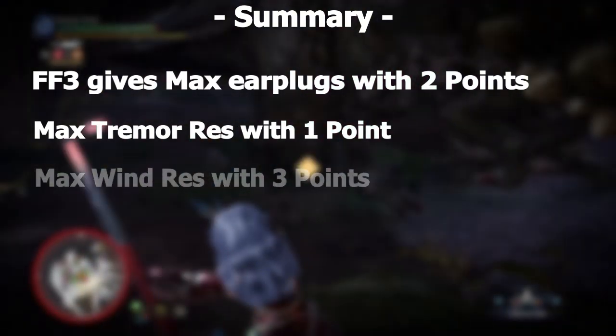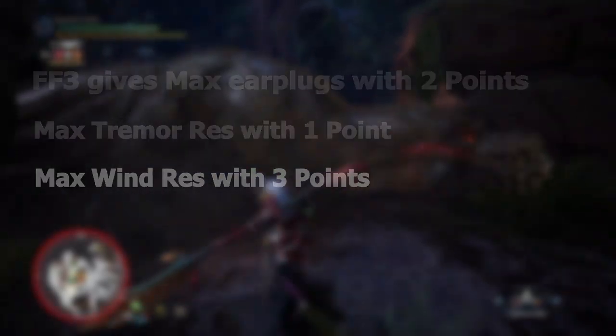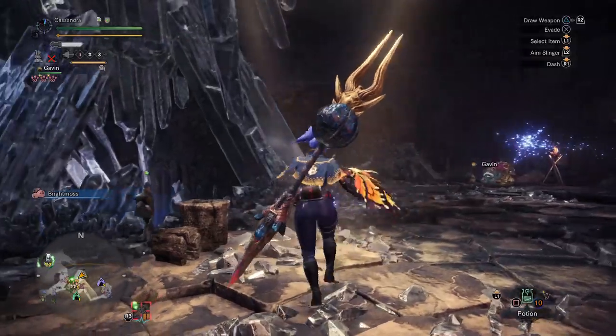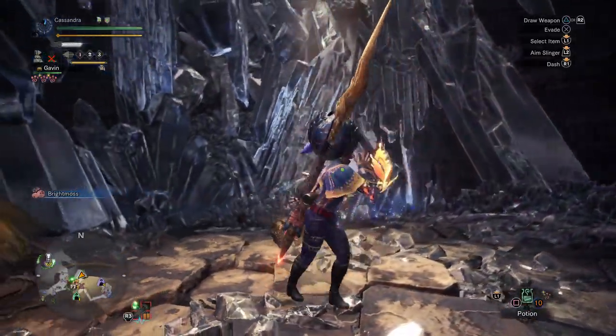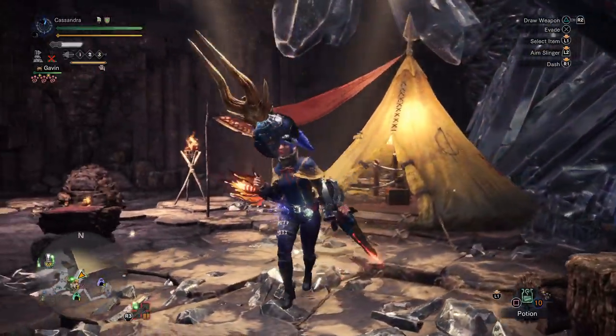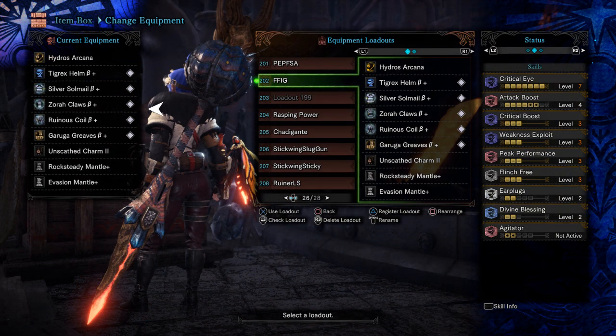In summary, with Flinch Free level 3, your various ancillary effects are magnified whilst under the effects of the Triple Kinsect buff. Now how do we effectively use these? Despite it being an overall nerf to the most optimal damage you can do, there are two pieces of armour that let you get the most out of the Earplugs buff without sacrificing too much power. These revolve around the Tigrex Helm Beta and the Ruiner Waist Beta respectively.